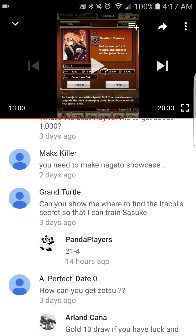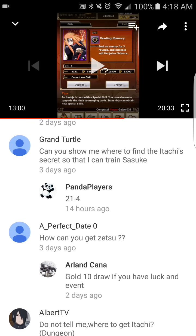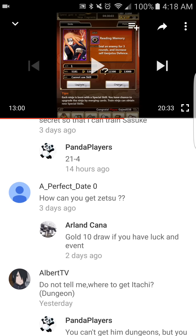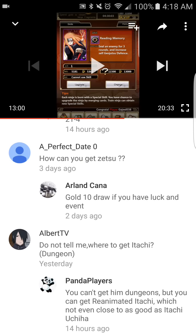For Itachi's secret skill, go to Chapter 21-4. For Zetsu: the one I have required topping the recharge auction. It varies by server — if you're on a quiet server like server 27 where nobody recharges, you could probably get Zetsu for around $50-60. But if you're on a very active server like server one, you'd likely have to recharge around $1,000 to be the top recharger. It really depends on your server and how lucky you are.